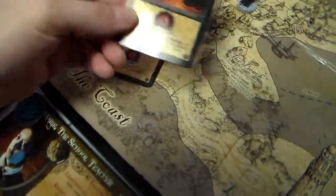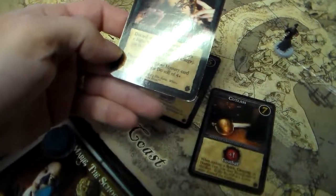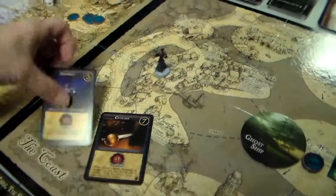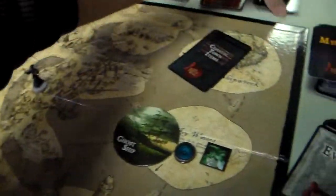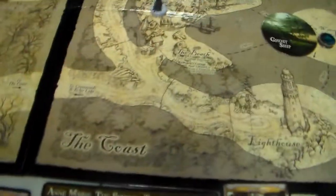Options are a Boatman — nope. A Cutlass — no. Herbs — okay, she'll buy the herbs. That gives her 2, she pays that and has 2 investigation. Those are some good town items normally.